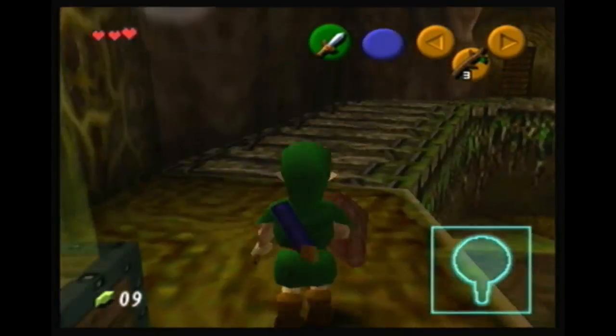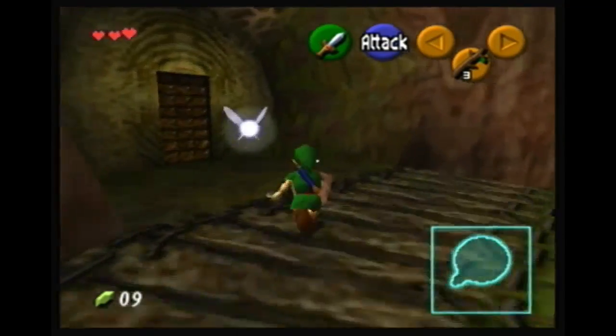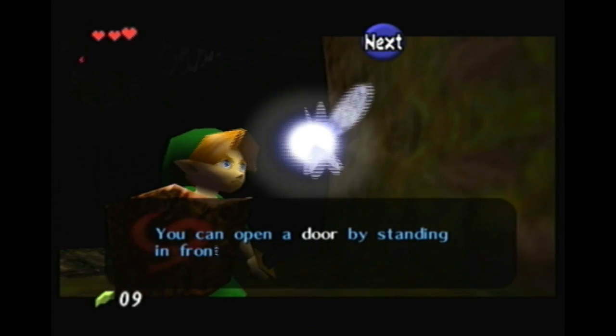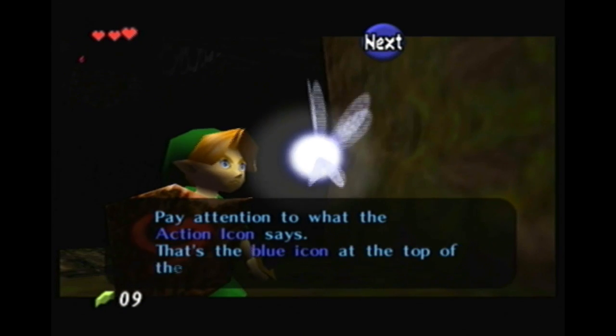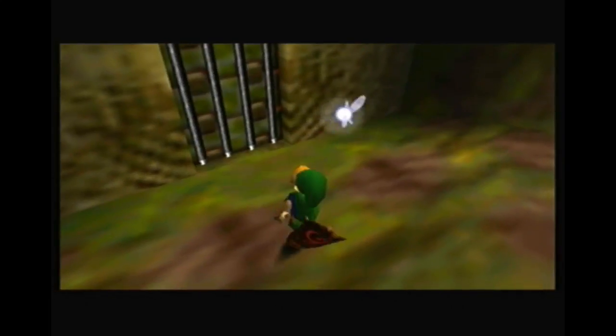It's a map or a compass, I wasn't really sure. We're gonna do a quick move over here - we can press the blue button and it does things. That was completely unnecessary but we're gonna go in here and it locked behind us.